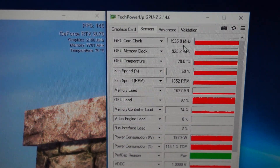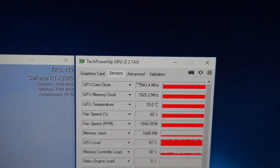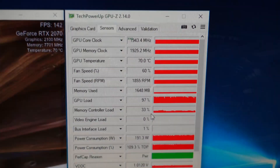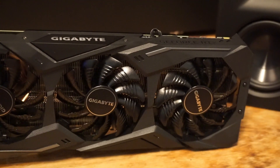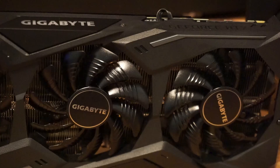Overclocked, the card hits 70 degrees Celsius and the average clock speed is around 1940 MHz. I recently posted a video using an automatic overclocking feature. Since then, I've increased the memory speed by 10%. Here are some benchmarks showing the type of performance increase you could expect running this card overclocked against its stock performance.